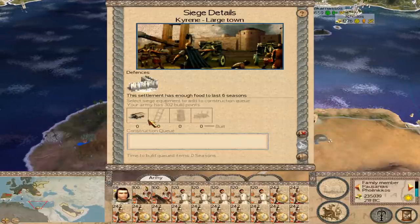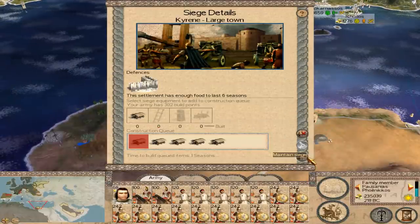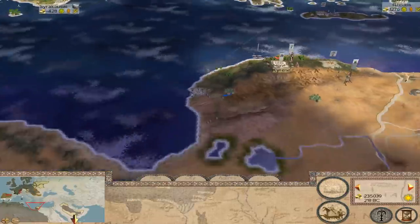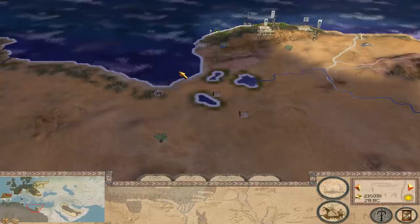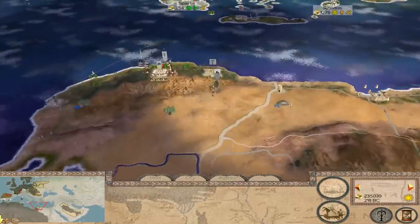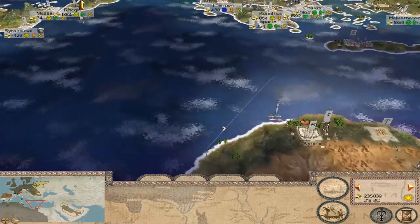Let's grab this, and then we take them by ship to there. We need to get to whatever settlement that is — Orgula, I think it is.